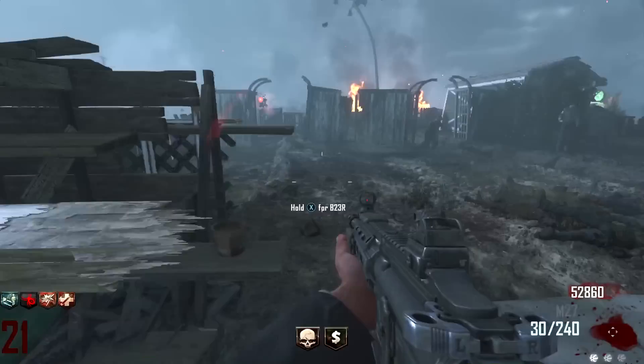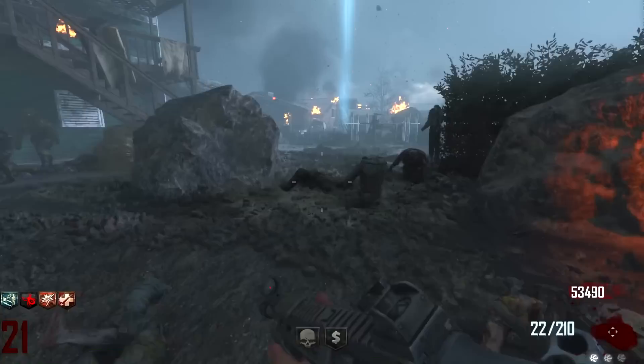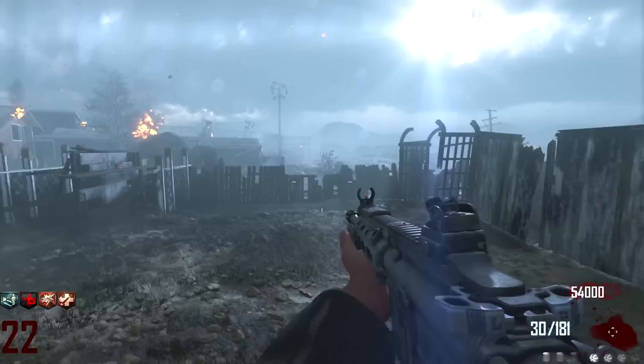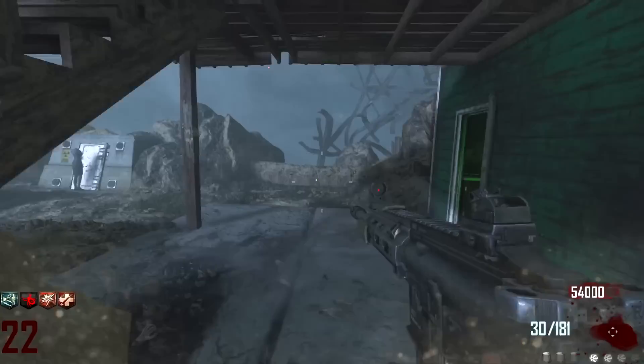A Fire Sale - what could we possibly get out of that we'd really want? A B23R - I'm kind of good. At least we have two boxes to spin. Olympia again - bro, I don't want an Olympia. We've got Monkey Bombs - that's actually something, that is pretty useful, a bit late in the game though.